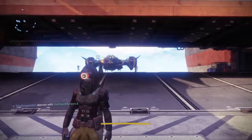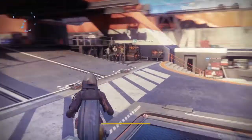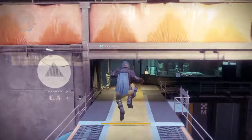Hello guys, welcome back to another Destiny 2 video. This is going to be showing you how to get to a secret lounge area in the tower. You're going to want to go this way once you've spawned in — it's in the hangar area.